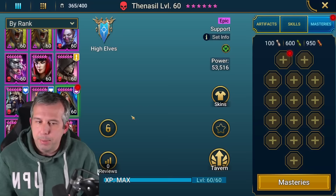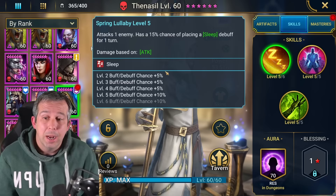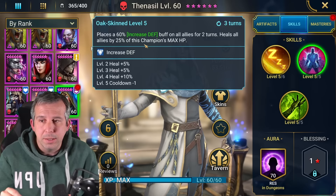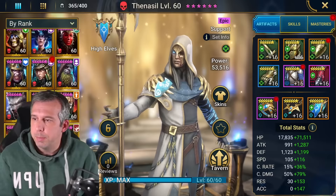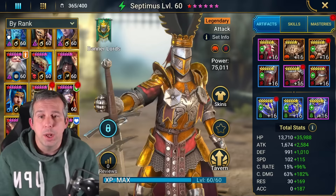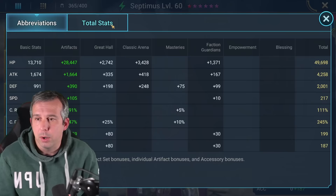Thanasal literally has no masteries on him right now, but I do have his A2 booked. This is the skill we care about. We don't want accuracy on him because we actually don't want him to land his sleep. Ideally you don't even want to book his A1, but you do need to book his A2 to three turns. There are very few champions that do what he does - heal all allies by proportion of his max HP on a three-turn cooldown. I've got him in regen set with high health, at 221 speed and 89k health.